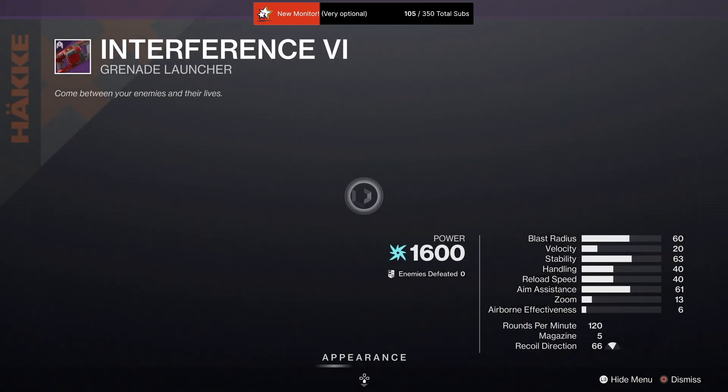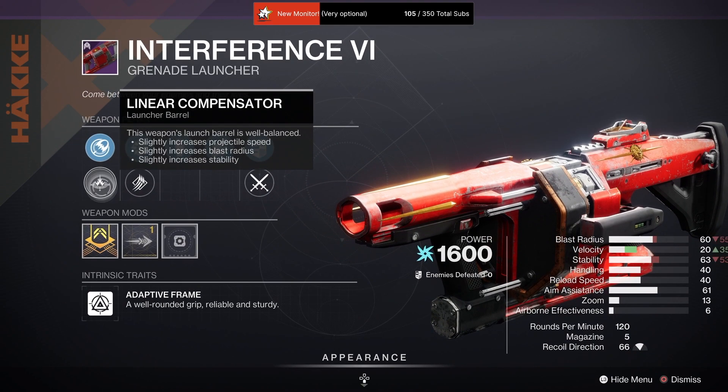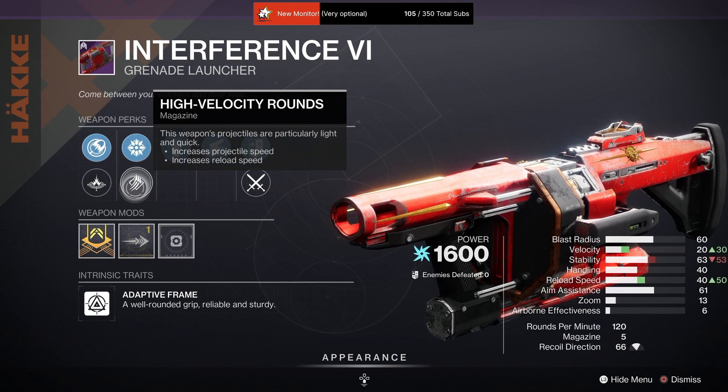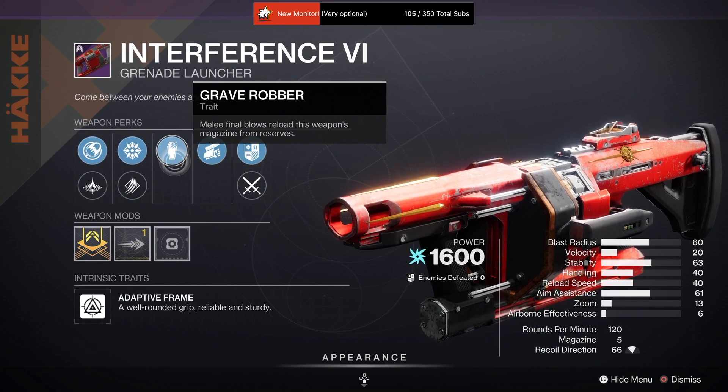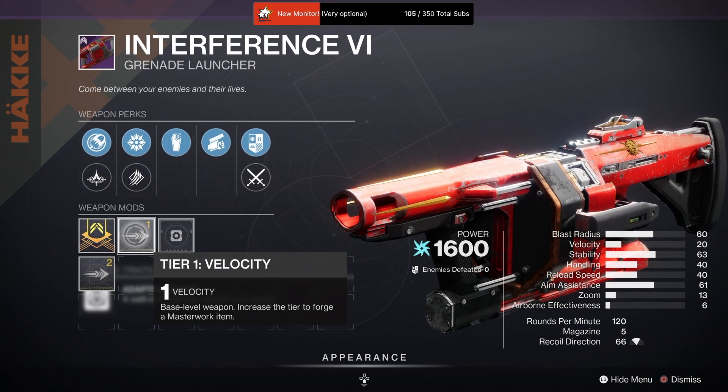Then we have an Interference VI with Confined Launch, Linear Compensator, Spike Grenades, High Velocity Rounds, Grave Robber, Swashbuckler, and a Velocity masterwork.